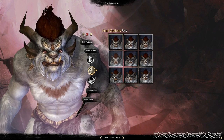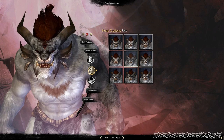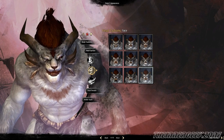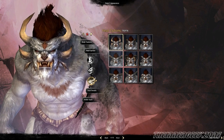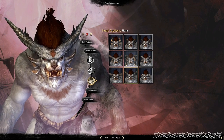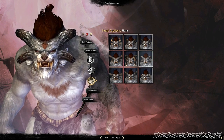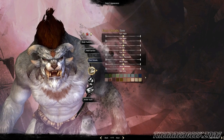Now we'll just run through the different faces that are available. Right now there are nine currently in the beta, and by the time it goes live there may be more. Some of these might change, but this is what is available currently in the stress tests. Then we get into the other big feature of the Charr, which is going to be the horns that protrude out of your head. There are several different styles to choose from, and you can also use sliders to change the length of these, which changes the shape of them just a little bit.